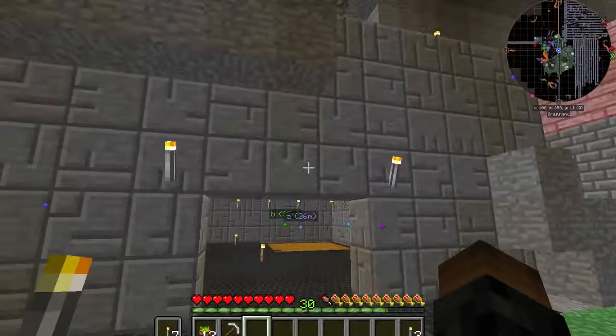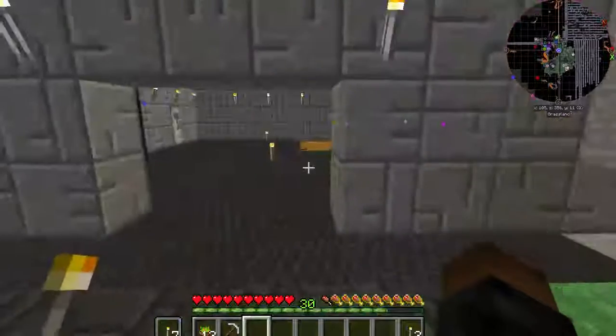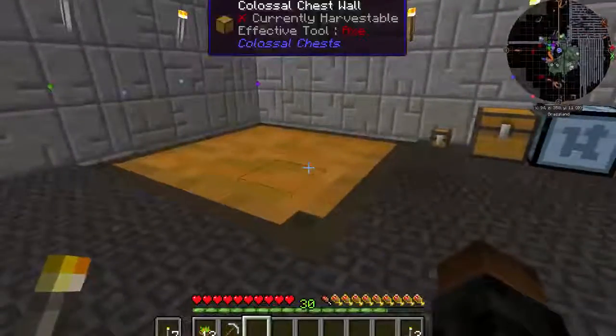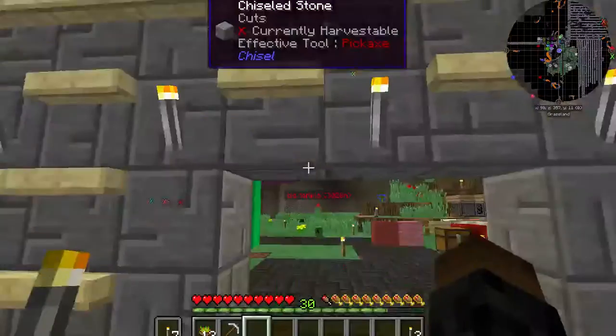The front of this got blown up by creepers — multiple creepers — so the door is missing. This is our door shop. Community chest, and drying racks for zombie flesh, which I don't have any on me.